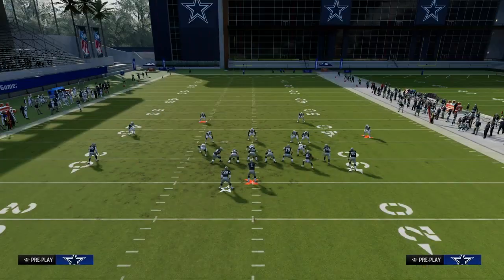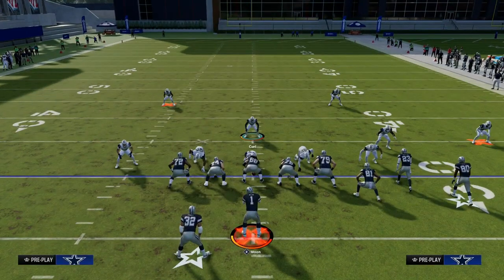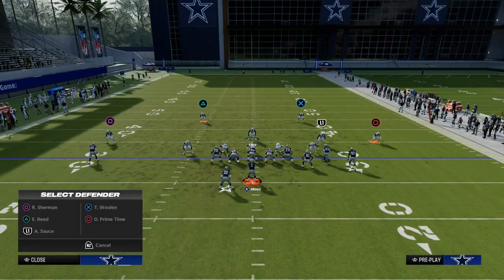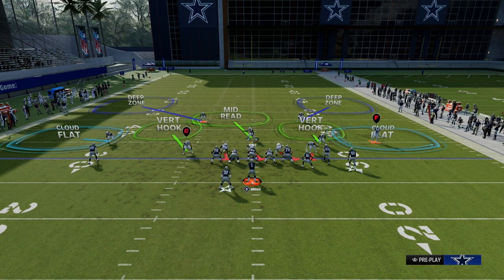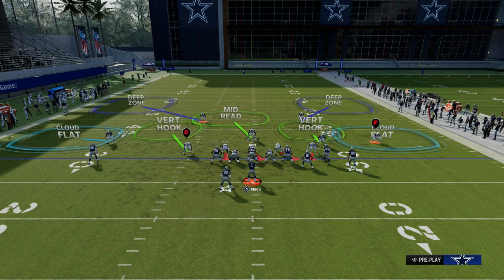This is the roll coverage concept. Essentially, we're going to roll our safeties into thirds by utilizing the safety Nickelback package. I can take either safety and put them in outside thirds to really either side of the field. This does a better job of defending corner routes and crossing routes, and it gives us a plus-one defender to help with short side passing, which is really effective this year.